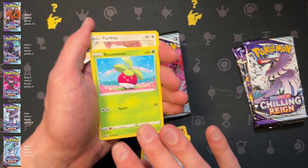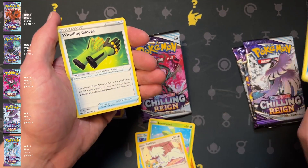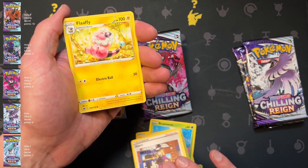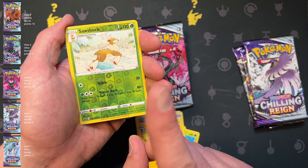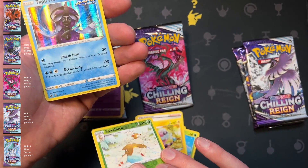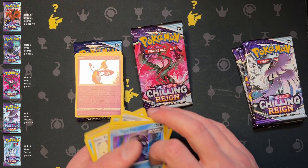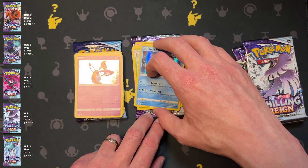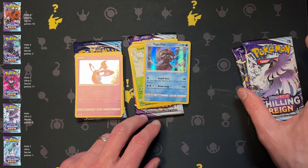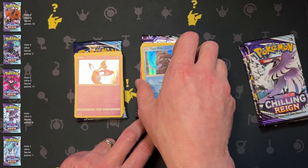Sobble, Bun, Sweet Energy, Flaffy — reverse rare, so that makes it a tie. And Tapu Fini! So we got two rares in one pack — they both count as a point. So I believe that makes it in the lead now.